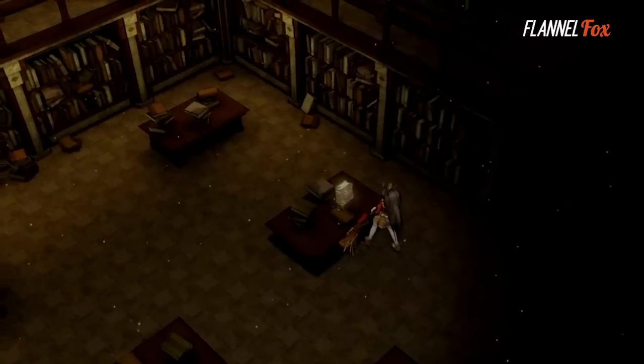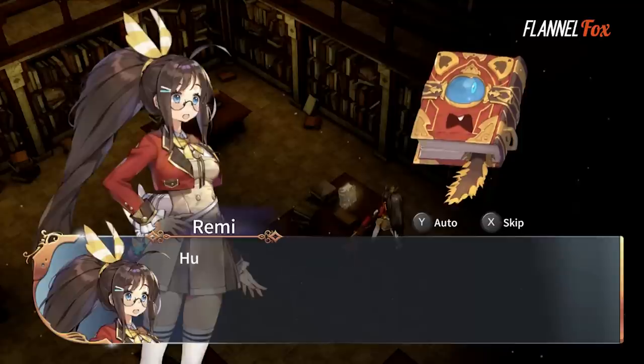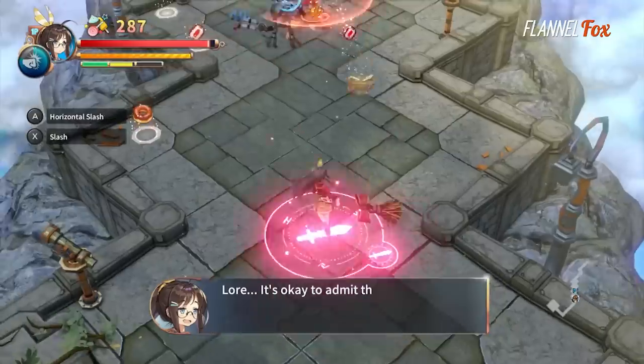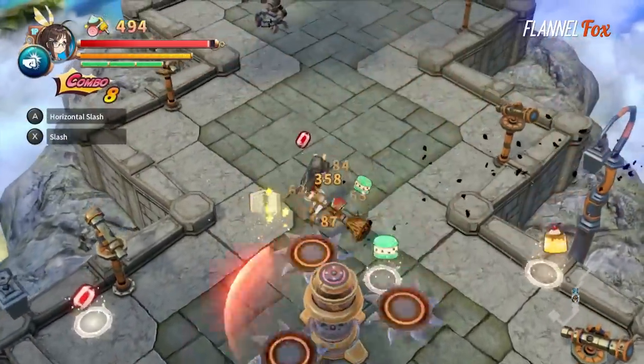Remy Lore is an isometric roguelite anime adventure that puts you in control of Remy, who awakens Lore, your magical book amigo, who joins you as you battle through the Ragnar — a magical mech-ridden world full of procedurally generated battles — as you try to escape and defeat the android antagonist, Cho.